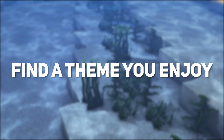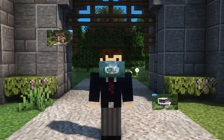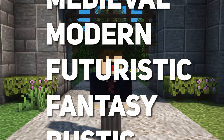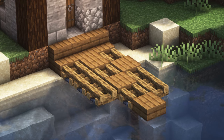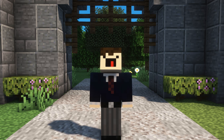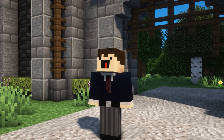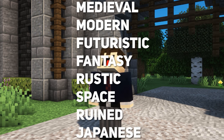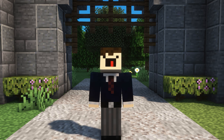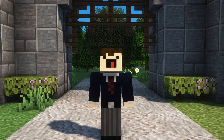Find a theme you enjoy and stick with it. Whether that being modern, futuristic, medieval or anything in between, I recommend picking a theme you're passionate about and sticking with it for a while. By doing this you're building up a repertoire of techniques, designs and details all to do with that single theme, which in turn is also building up your skill. I find this to be a more efficient way of becoming a better builder because you're solely focusing on one theme instead of trying to do them all. So definitely try to keep laser focused to that theme and constantly figure out new details and designs and you'll slowly build up your personal style.